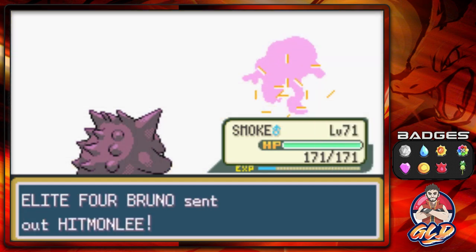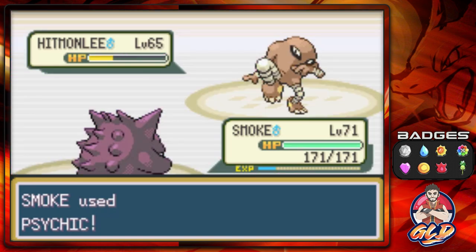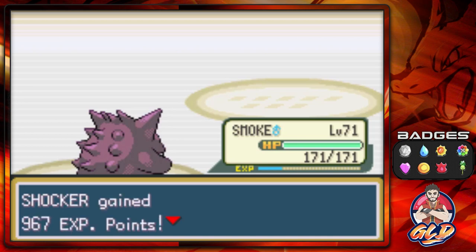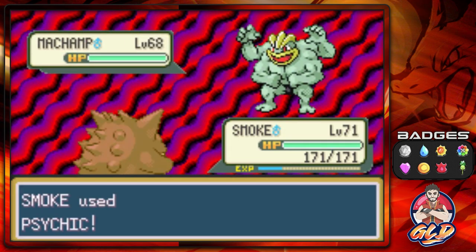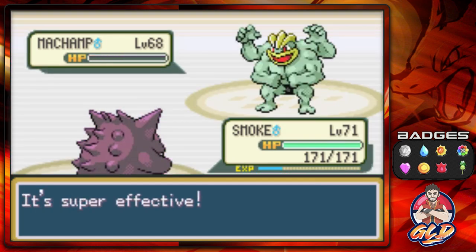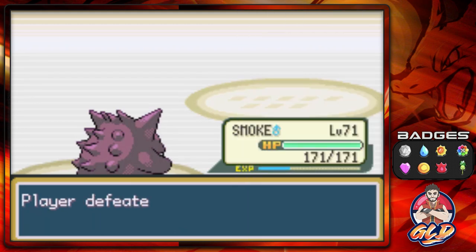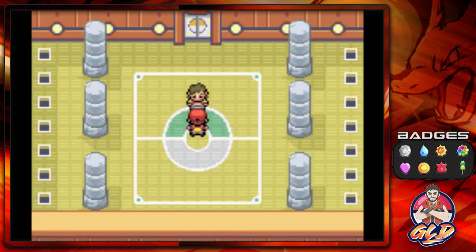Hitmonlee has been defeated. Here comes my Champ - let's go straight for a Psychic attack. My Champ buffs that... and why would you use Earthquake? Because I'm a Poison type! My Champ has been defeated. Shocker grows to level 72 from the Experience Share. Bruno says 'How could I lose?' - well because you're Bruno, you're not much of a challenge to be honest.